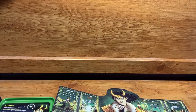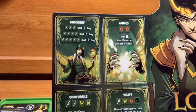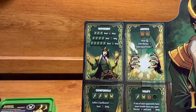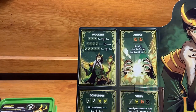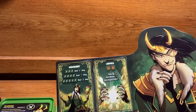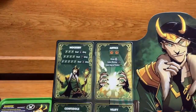Let's start with his basic ability: Mockery. It requires three or more scepters — a one-in-three chance per die. With three scepters you deal six defendable damage, with four you deal seven, and with five you deal eight. It's a solid fallback if you can't pull off anything else.